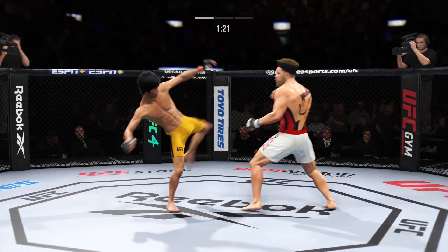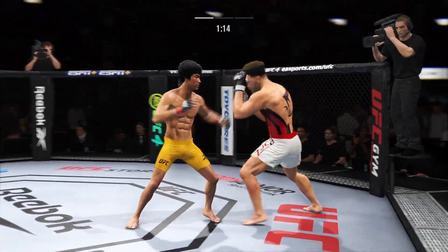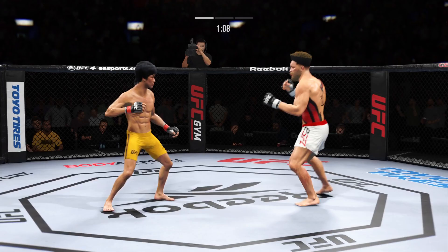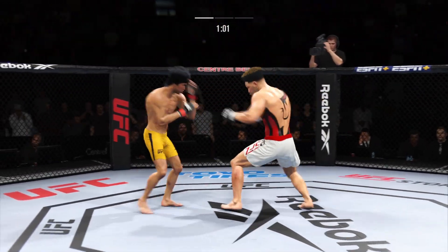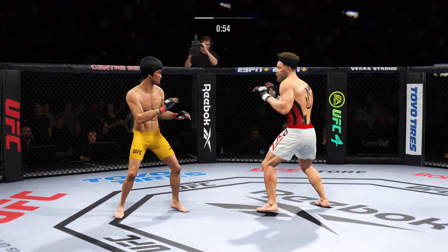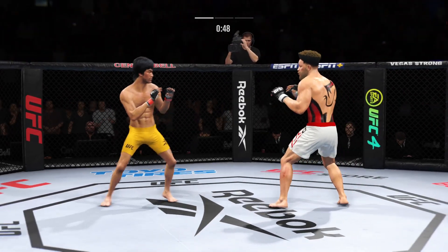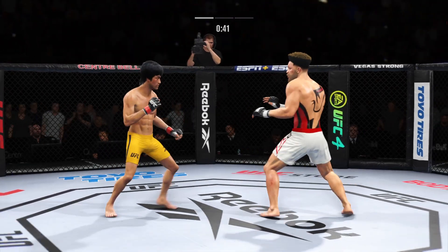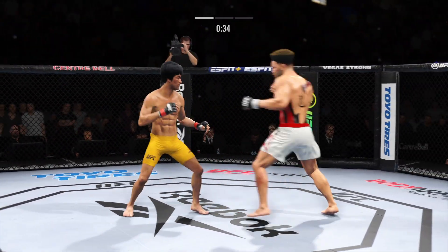A powerful punch lands, and now he gets back to range. Look at how he turns his hips into that leg kick. He blocks the punch. Lee gets caught by the straight punch. That's a nice kick right there — he's doing a great job of landing that kick over and over again. Head kick lands and he's hurt.